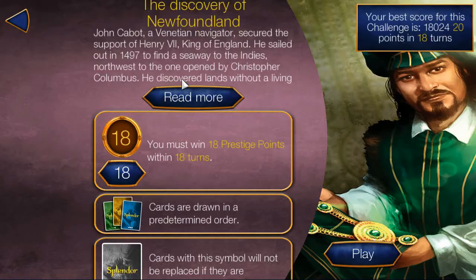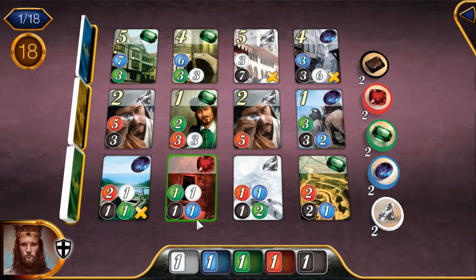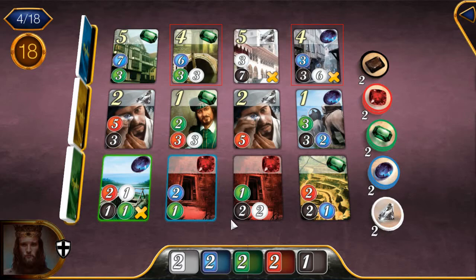In this video, we are going to be doing the discovery of Newfoundland challenge. Let's begin. We start the challenge with a bonus of 1 of every color. The goal is to earn at least 18 prestige points in 18 turns or less. My plan to reach the goal is to purchase both of the 4 point cards in the top row.